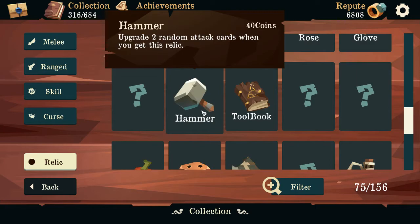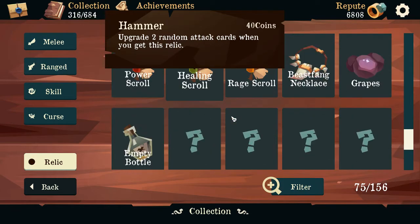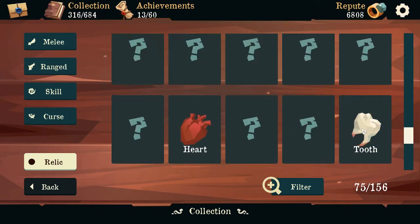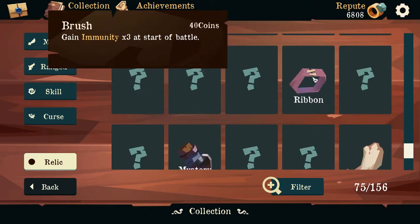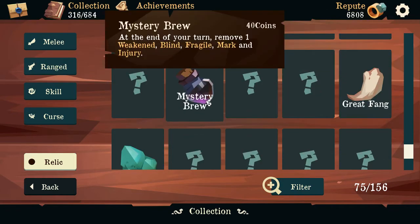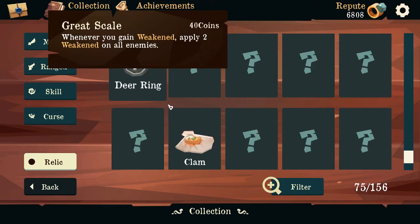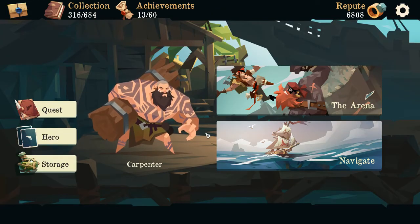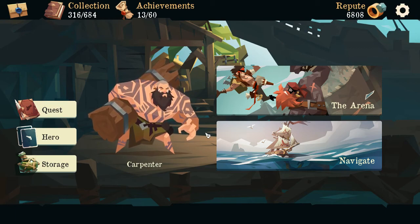Well, we learned a little bit — not a whole lot, but we learned a little bit. Got shuriken — deal 3 damage when attacking injured enemies. Hammer's pretty good — 2 random attacks. Golden gun, golden knife, golden book, artificial stone, healing scrolls, empty bottle — get 2 drunk at the start of the next 3 battles. Heart tooth, brush, ribbon, deer ring, clam. Wow, there's a lot of relics. Alright, well thank you guys so much for watching — wasn't a very good one but I hope you enjoyed. If you did, please leave a like. If you're enjoying the content, please consider subscribing and I'll see you guys in the next one!